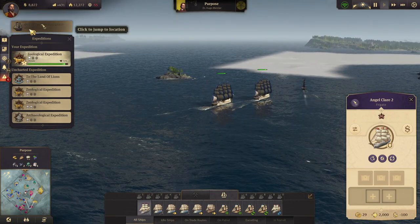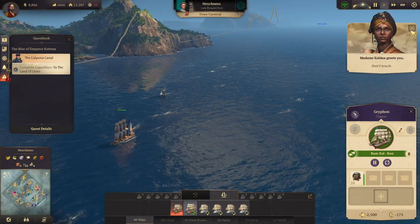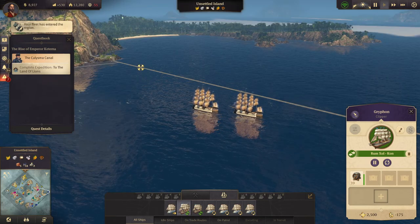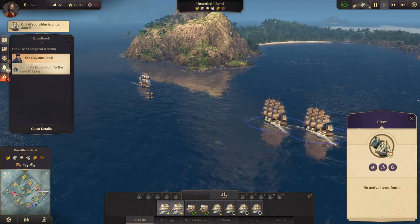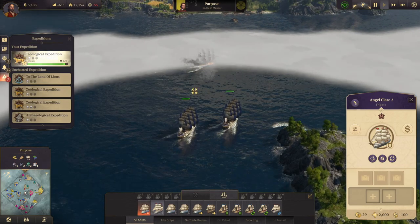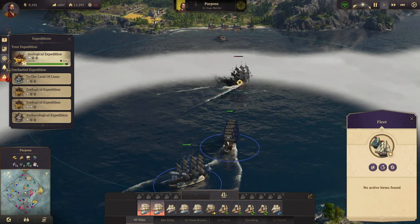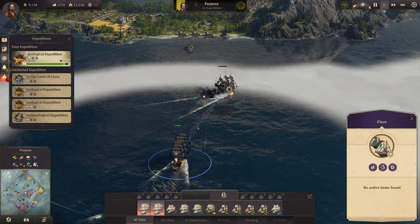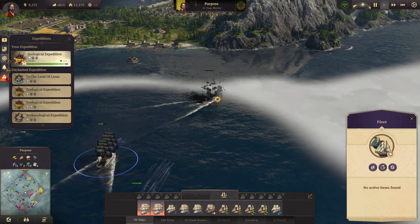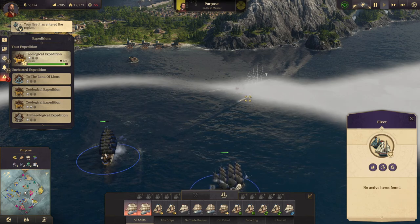Ship under attack. Our patrol is coming back - your ship has returned from its voyage. Ship under attack - what the hell is attacking us? That's Lady Margaret. Let's finish that ship off because she's annoying. She's down. Good. Let her go pick up the flotsam somewhere.